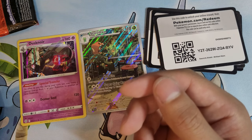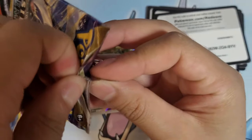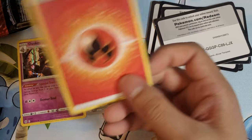Next pack. We got Lugia. Yeah, this might be the final Silver Tempest pack ever again. And that is Lugia. If I could get that $400 Lugia, that'd be cool. Who's that? That's Meow-scarada — you forgot already? Fire Energy.